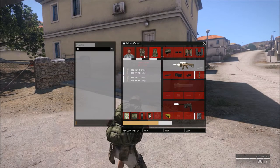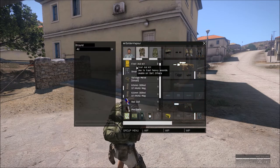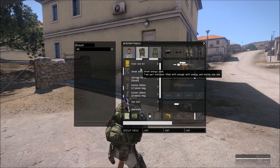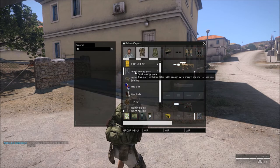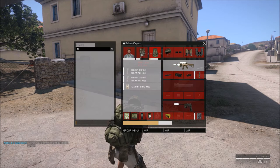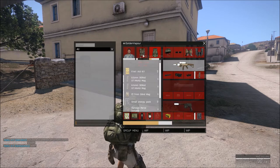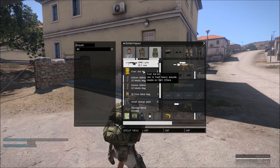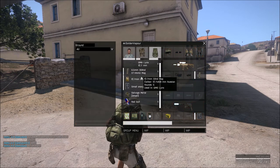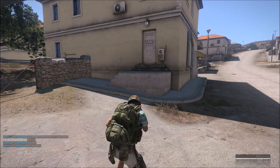Inventory management is key to allow you to store as many items as possible in Arma 3 Epoch. You have three different storage options: your clothes, your chest storage, and your backpack. The backpack is mainly used for storing extra guns. The chest cannot store a gun, whilst the clothes can store at best a pistol and are very limited in storage. The white bar at the bottom of each storage medium illustrates how full or empty it is. You can move items by dragging and dropping, or switch storage medium by clicking on it at the top.